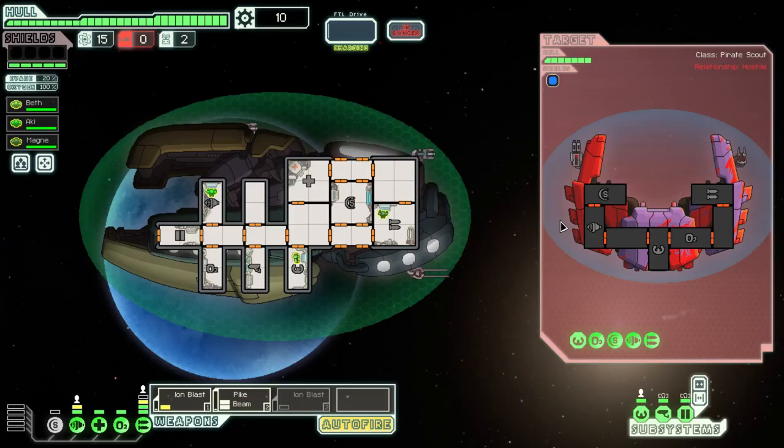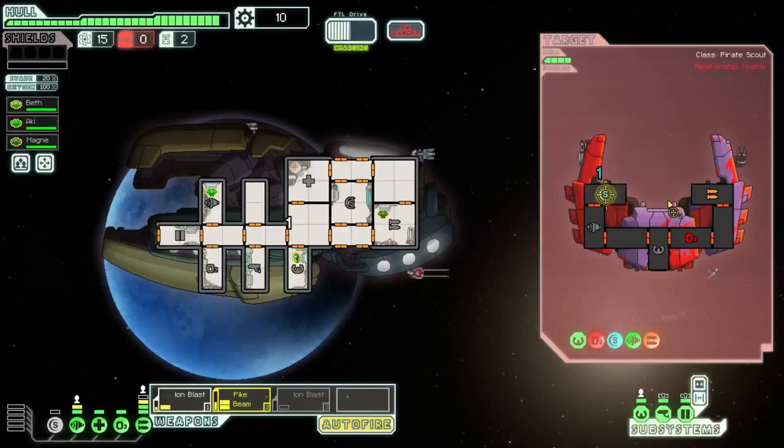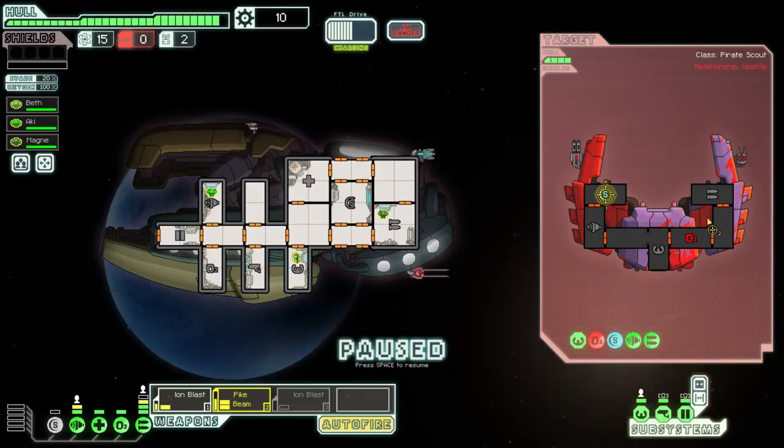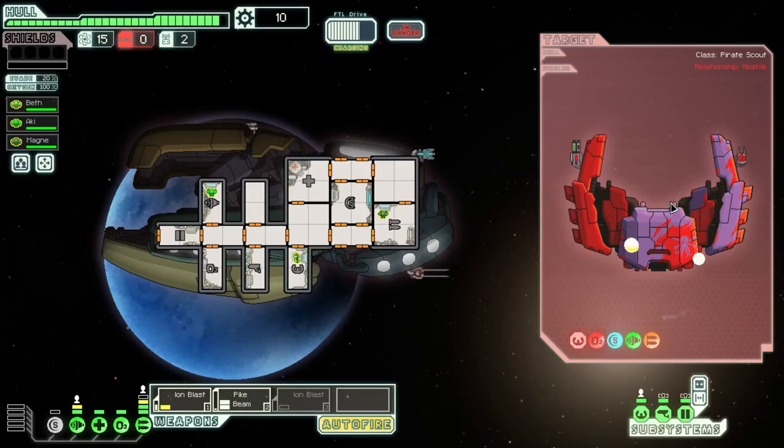Looks like we've got a Mantis Cruiser. Shouldn't be too much of an issue. Take out their shields first. If I can keep the shields down... that was actually very poorly aimed, but it's quite alright. We actually took some damage there — I do not approve of that. I can actually aim this even better. There we go. Should have done that the first time around, but I didn't. And that's them gone.